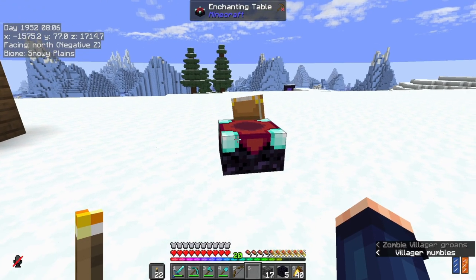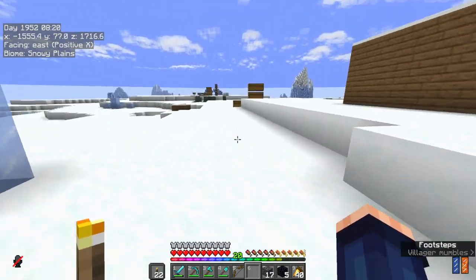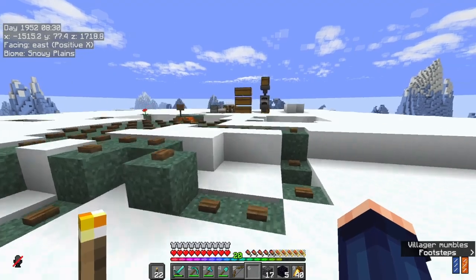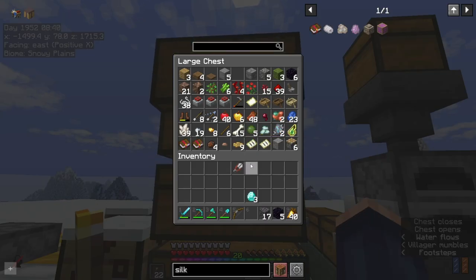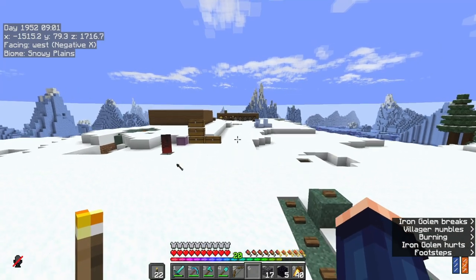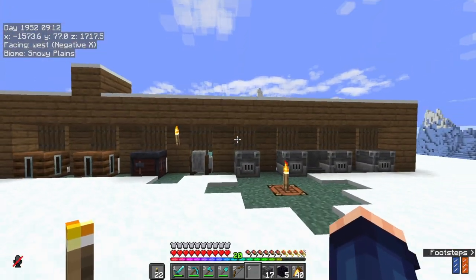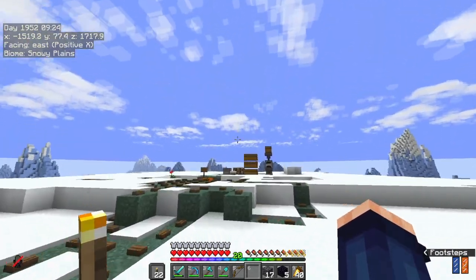My problem is I need level 30 to have a better chance of getting silk touch, so I need books and bookshelves. I don't think I have a lot of them. Where did you come from - scared the living bejesus out of me! I think the best way I'll be able to get this done is make a lectern from books. I mean I could take that, but I just went and mined diamonds for no reason. Why, brain, why do you not work properly? Anyway, let's go find some turtles.